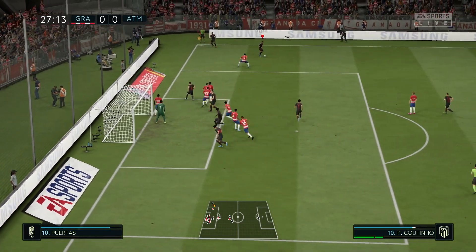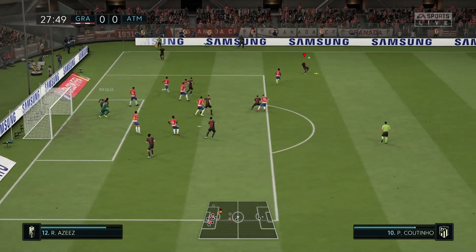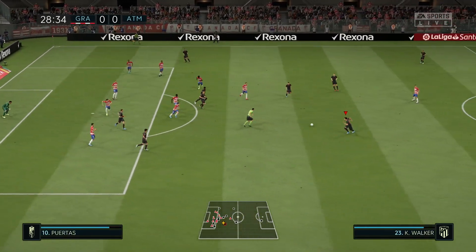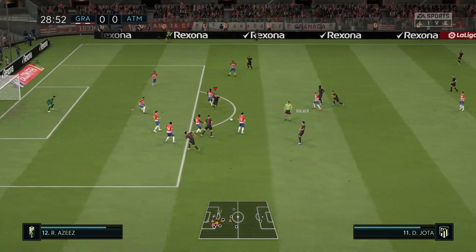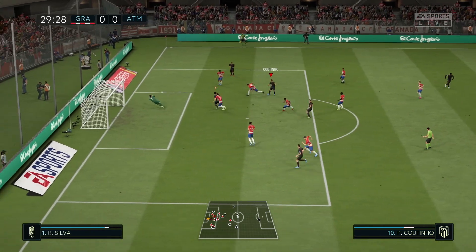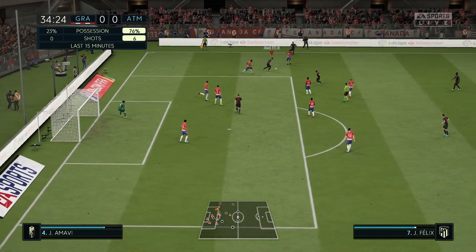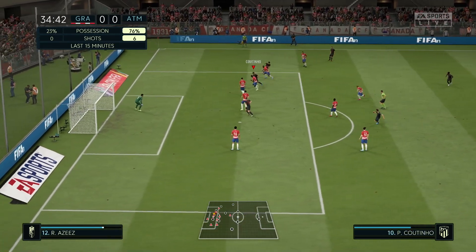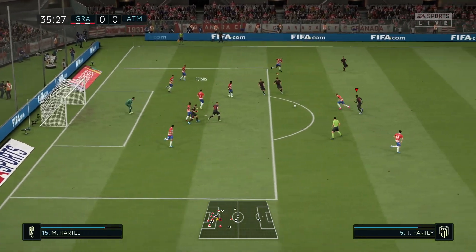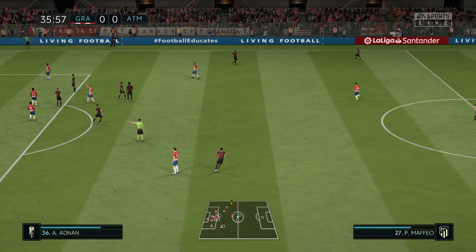Cross punched away. Coutinho's going to take it down, over one player's head. Walker finds Jota, Jota finds Coutinho in the box - dribbles, scores - no, Silver makes a save. Saved again. Crazy. Keeper's having a game of his life.